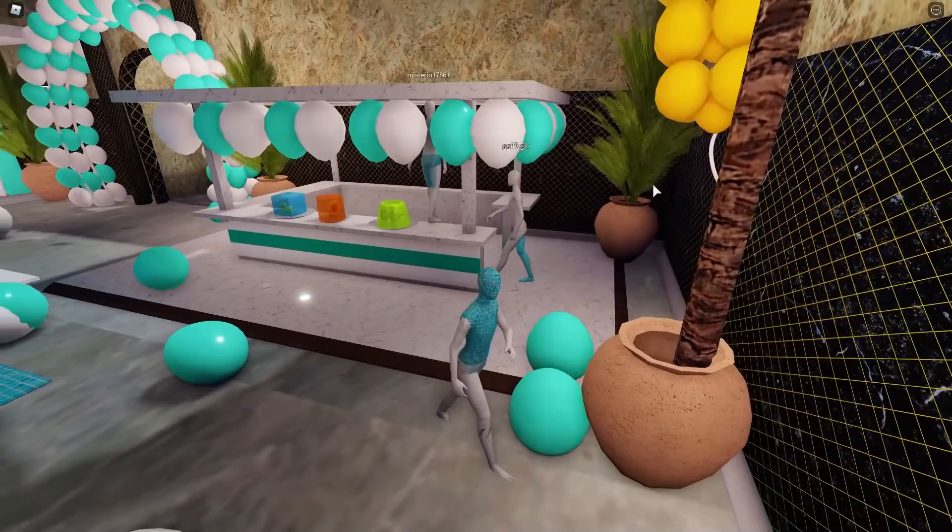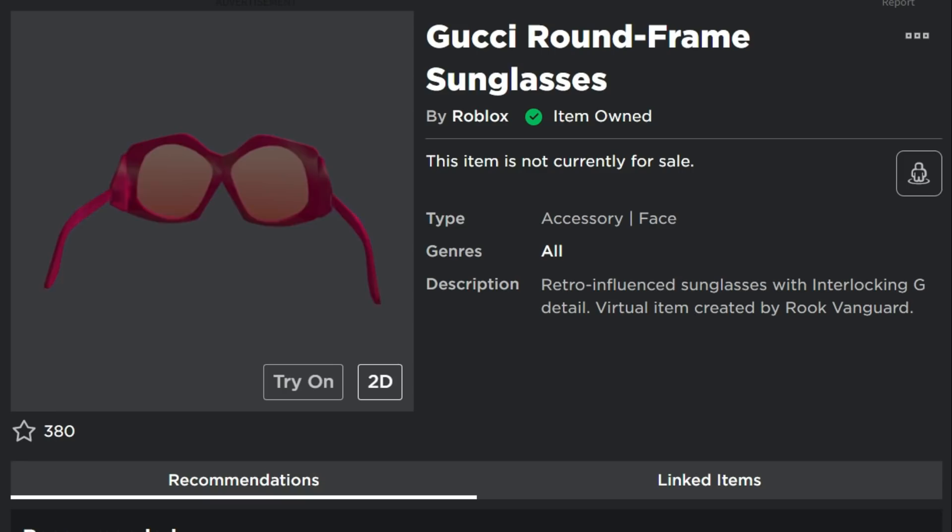Feel free to go through and explore, and when you're done just look in your inventory right here. You can see the Gucci round frame sunglasses — you will have that item owned, absolutely free, guys.